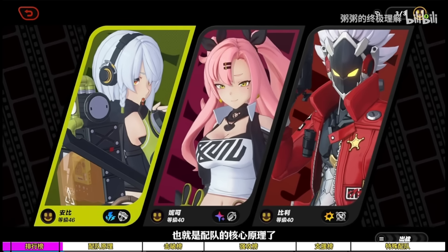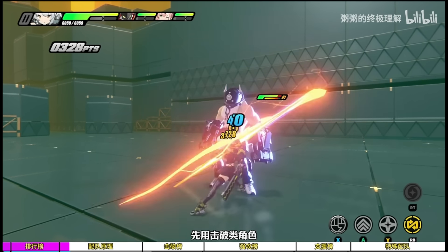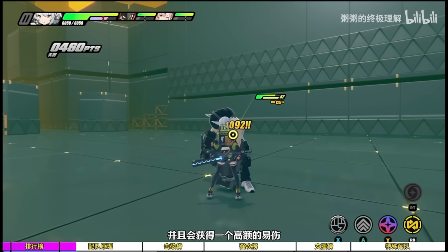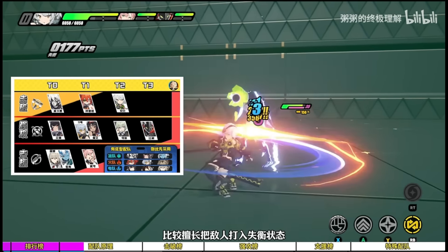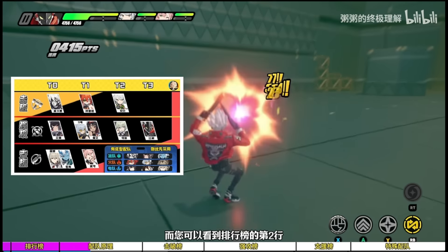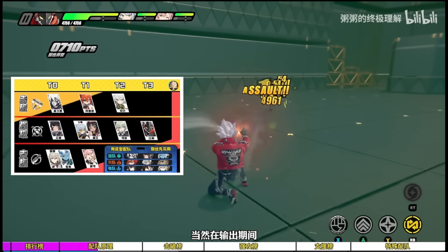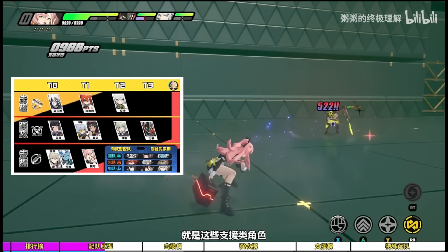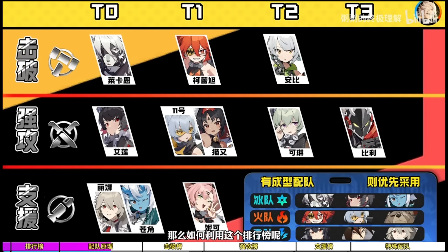Let's touch briefly on team building because it's very important to know the niche and role each team member fulfills. On a three-person team you usually have a stunner, who increases the daze damage — that's the bar below the enemy HP — which stuns the character once filled, allowing you to trigger heavy attacks, assist attacks, and chain attacks, dealing insane amounts of damage. The other two roles are attackers, who deal the most damage, and supports, who buff allies or debuff enemies.